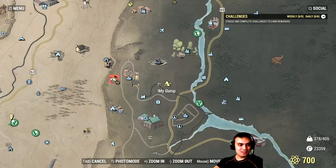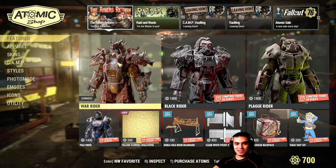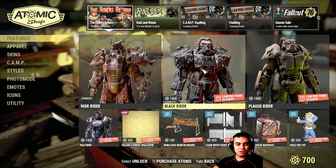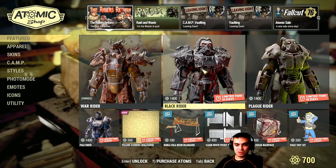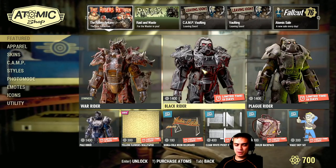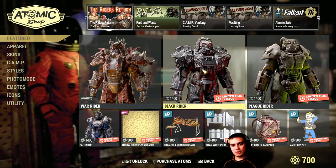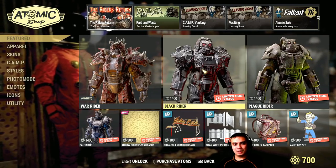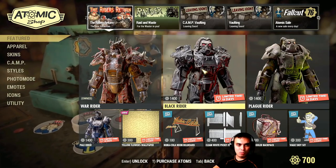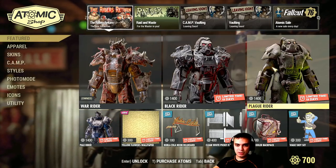All right, let's navigate to the Atomic Shop. I was actually expecting to get something new but the riders are here, and I'm thinking of getting the Black Rider - I saw it a couple of times on other guys and it looked cool. The only question is why are they... I think they were a little bit higher than 1,400. Anyway, they're returning - why not make a bundle, like get three for the price of one or buy two get one free? Why no bundle? We have two weeks to decide.